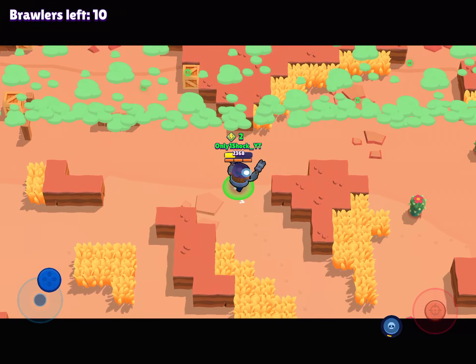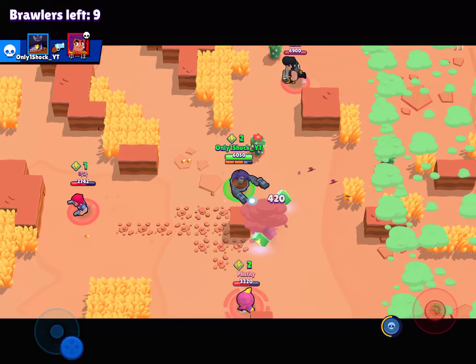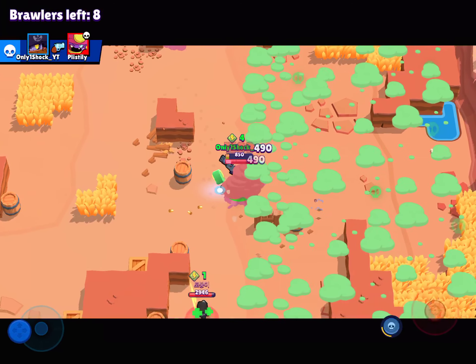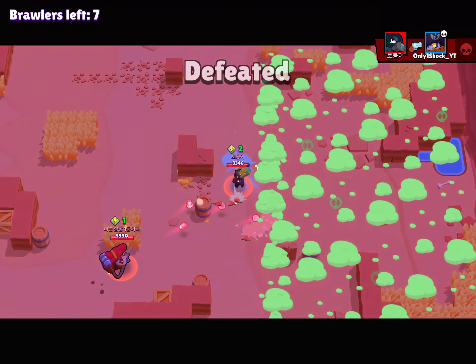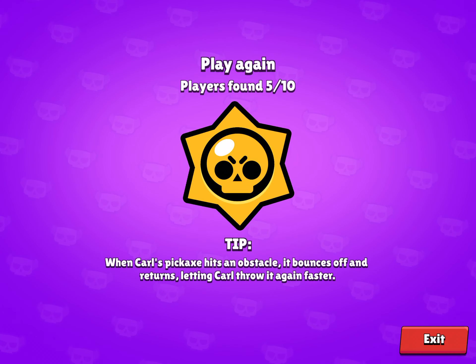Bo is taking advantage of my low health. Crow's going to kill me — that's just how it goes in Brawl Stars. Crow is just the most annoying brawler in Brawl Stars, but hey, you've got to deal with it. Let's jump into another match.